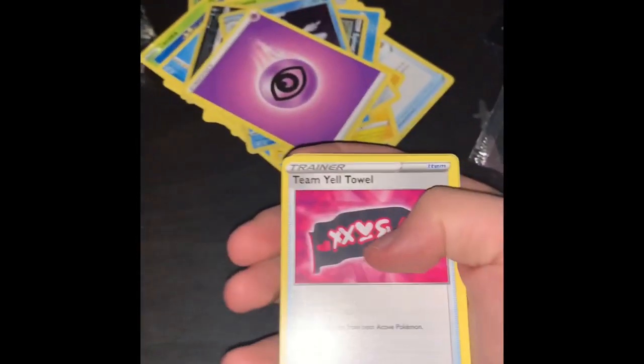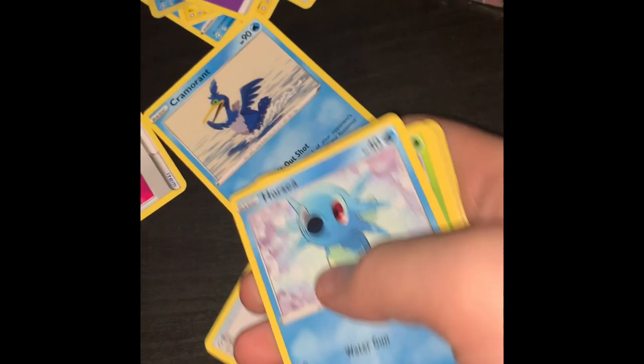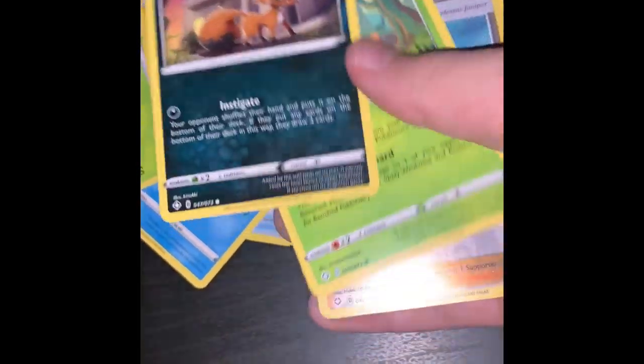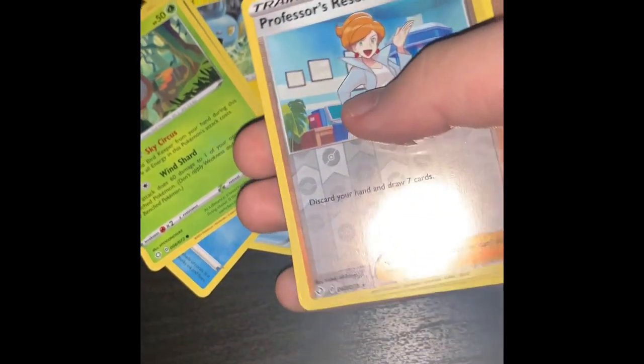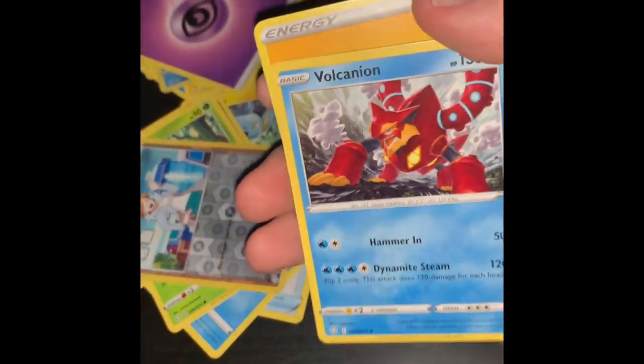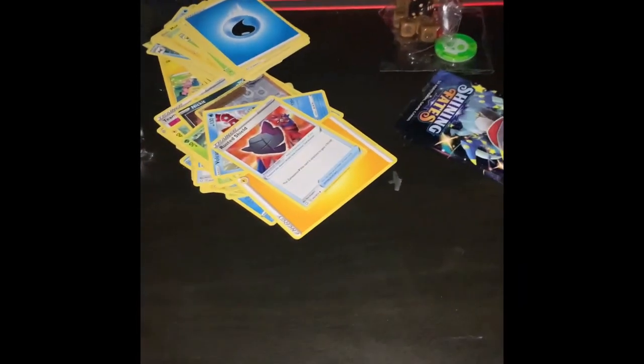Horsey promo card - three cards in the front. Once again: Team Meowth Towel, Rusted Shield, Piplup, Horsey, Kangaskhan, Shank, Nidokit, Ralts. Promo card is Professor Research. And the normal holo is Volcanion and energy - cool. Here's the back.